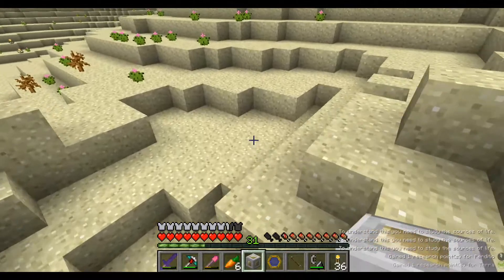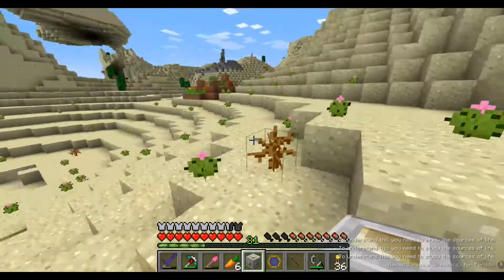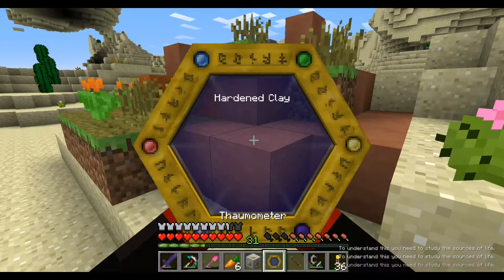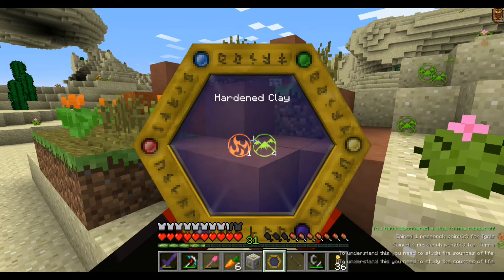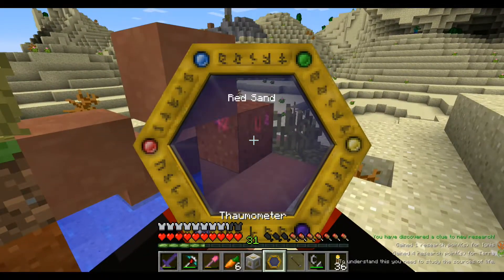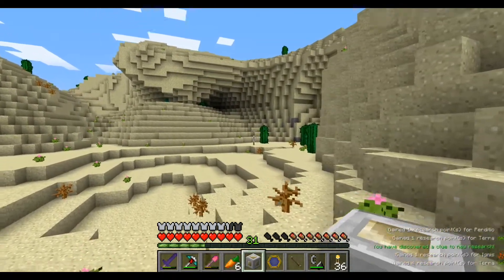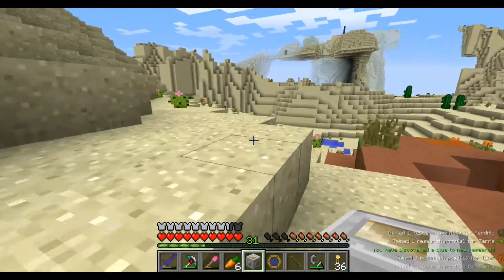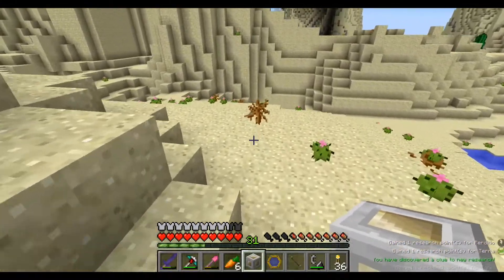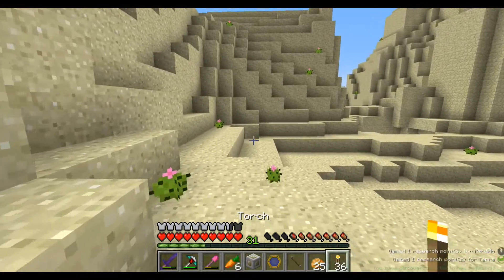Is that clay over there? Let's go look at that real quick, because that might be a thing. Is that clay? Hardened clay — you have discovered a new clue for research. Ooh, Ignis. Red sand — Perdito. Cool. Yeah, there's all kinds of things that I guess I could probably go and look for. Let's grab a little hot tater — whee!